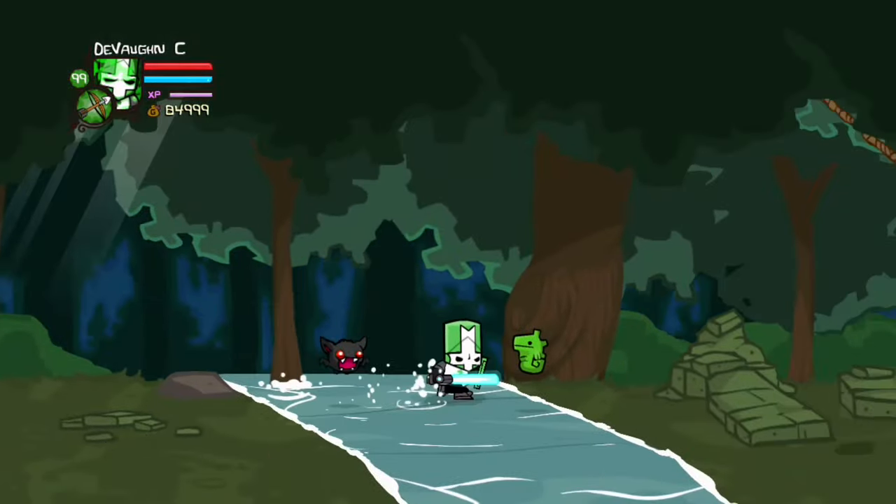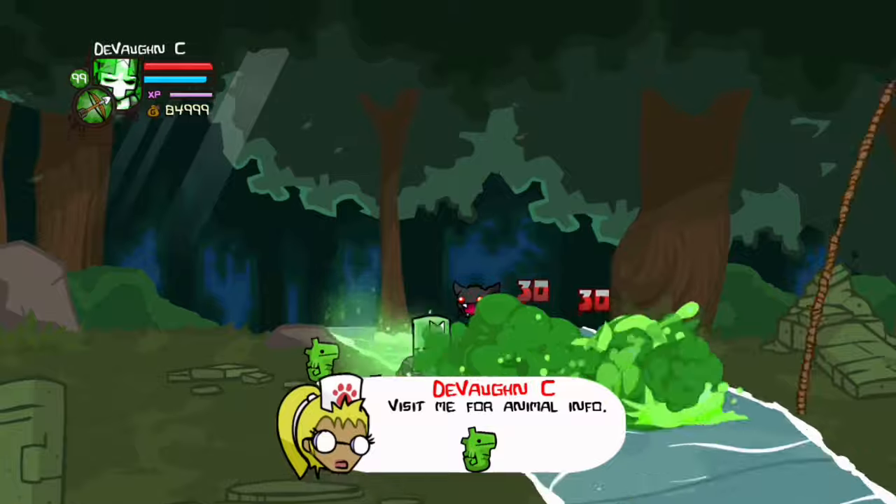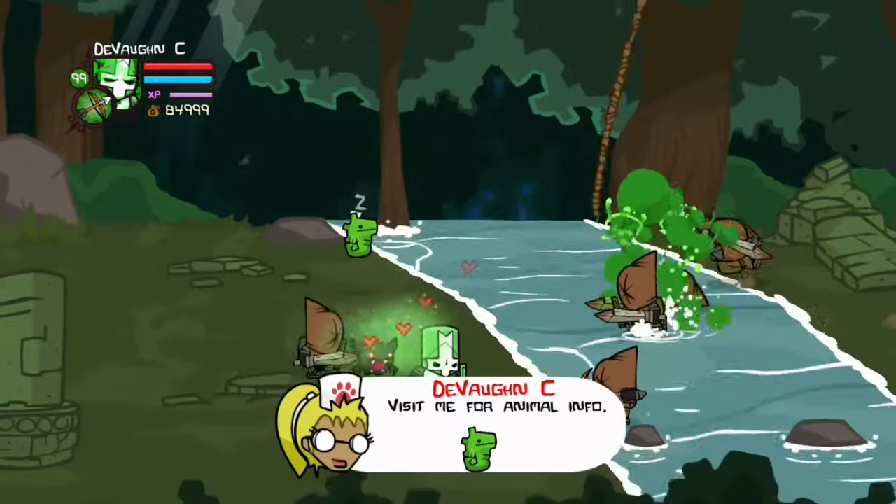To get the Seahorse, you just have to go to the forest and he'll be sitting right here. He helps you run faster in water.